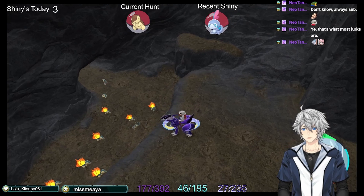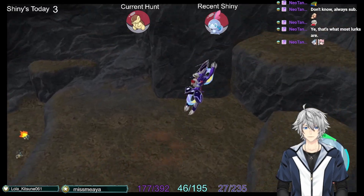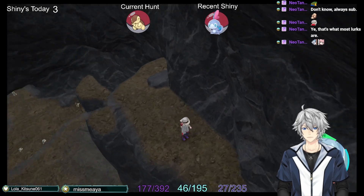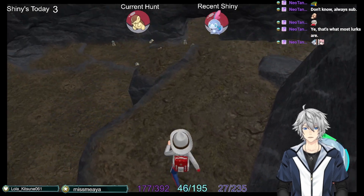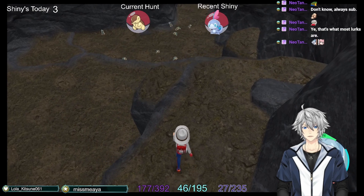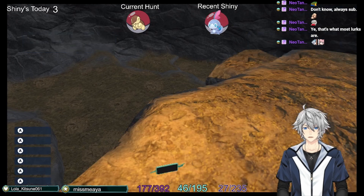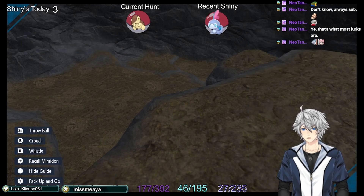If you don't have the shiny Cyndaquil, what you want to do is go right back up here, make another picnic, and do the same thing. I feel like another one spawned while we were coming up here. And then eventually, you will get a shiny Cyndaquil.